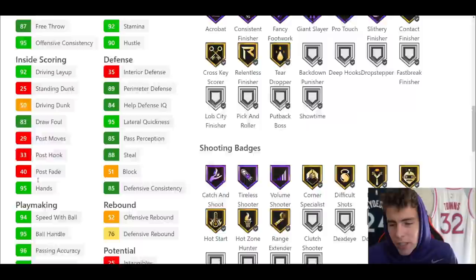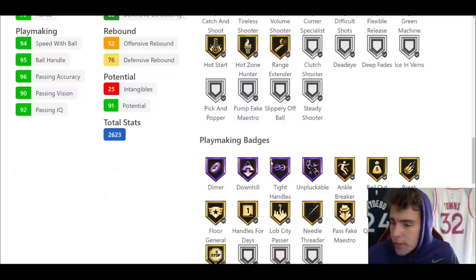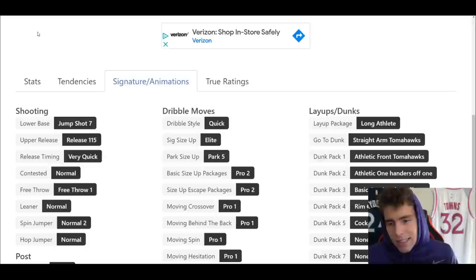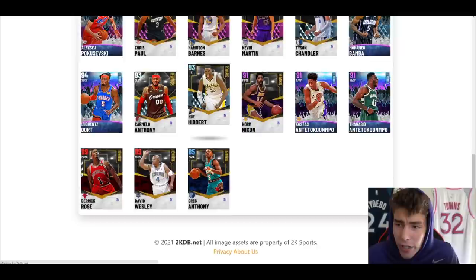Amethyst Norm Nixon — six-foot-two, six-seven wingspan, 50 Hall of Famers, 31 on gold. He's a reward card with 93 ball, only 50 driving dunk. Speed and lateral quickness are solid, but he can't dunk. He does come with Hall of Fame catch-and-shoot, volume shooter. If you're in desperate need of a point guard he can hold it down, but you could get cards for less than 2,000 MT that are going to do better.